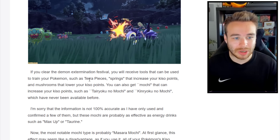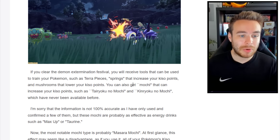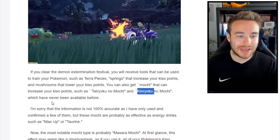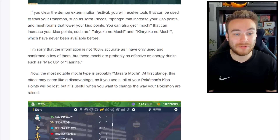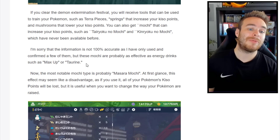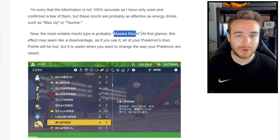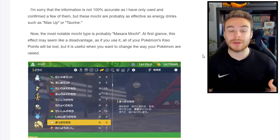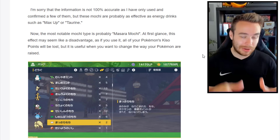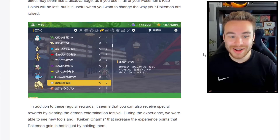If you clear the Demon Extermination Festival, you receive tools to train your Pokemon, such as Tera Pieces, springs that increase EV points, and mushrooms that lower EV points. You can also get Mochi that can increase stats — items that have never been available before. The most notable Mochi type, if used, will reset all of your Pokemon's EV points — which is really useful when you want to change the way your Pokemon are trained. Previously only berries could lower individual EVs, so this full-reset item is a big deal.